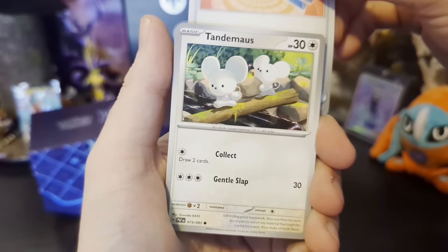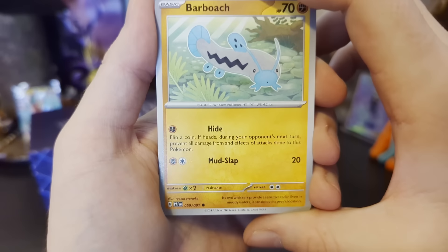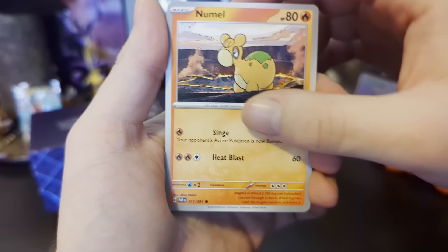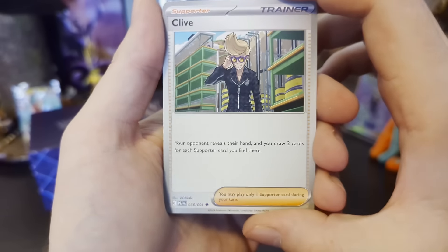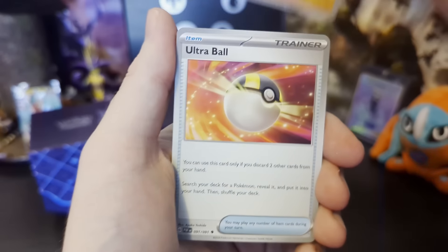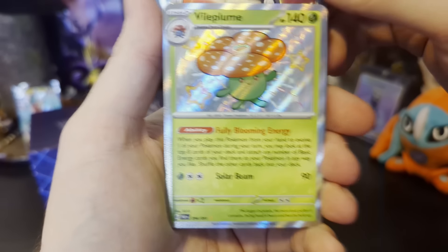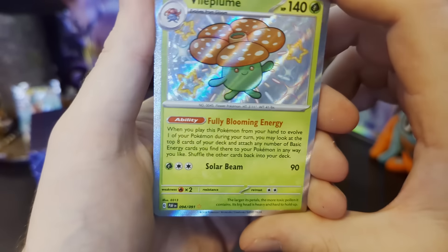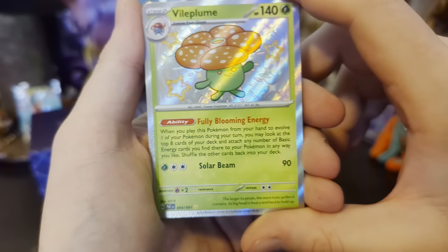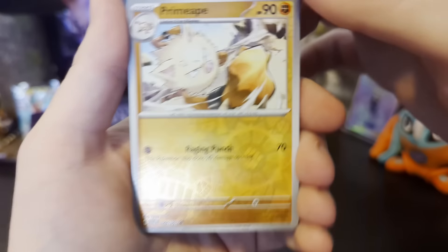Let's hope for something cool again. Rare Candy, very cool. Deerling, cute. Barboach — that's a new one, you look weird Barboach. Nymble, very cute. Flittle again — we'll never find out who he really is. Primeape — yeah, where's the Annihilape? Ultra Ball, cool. Shiny Holo Vileplume — that's a great card, I love that. And a Reverse Holo Primeape, finally.